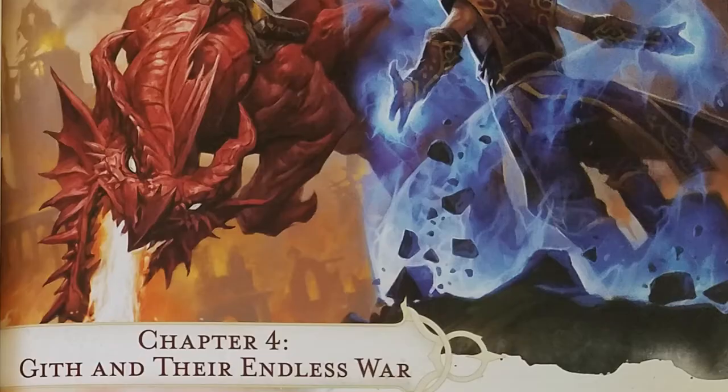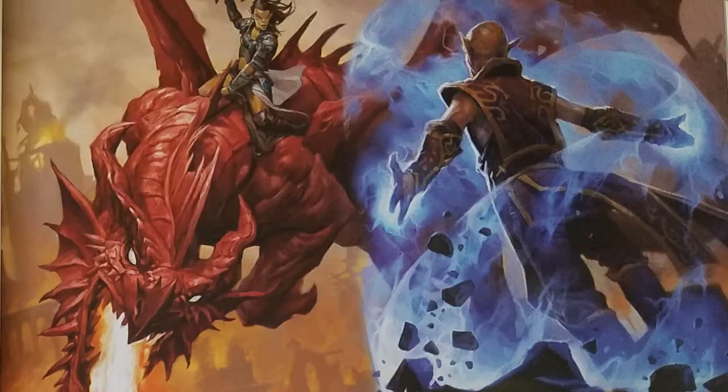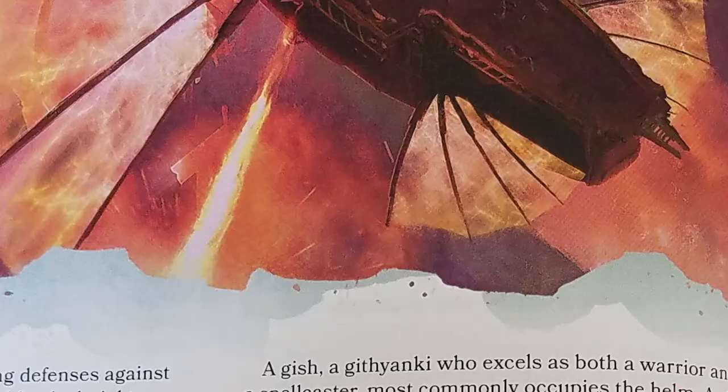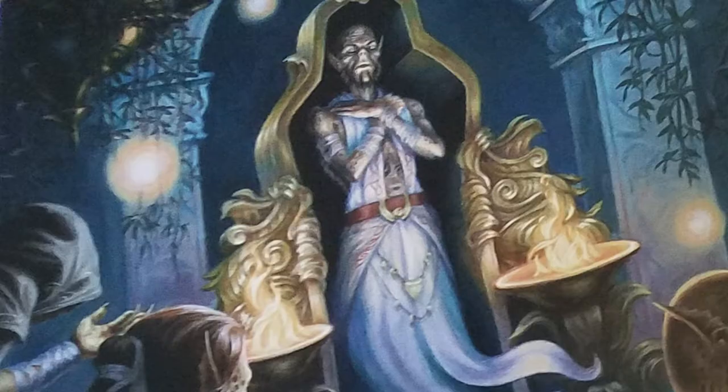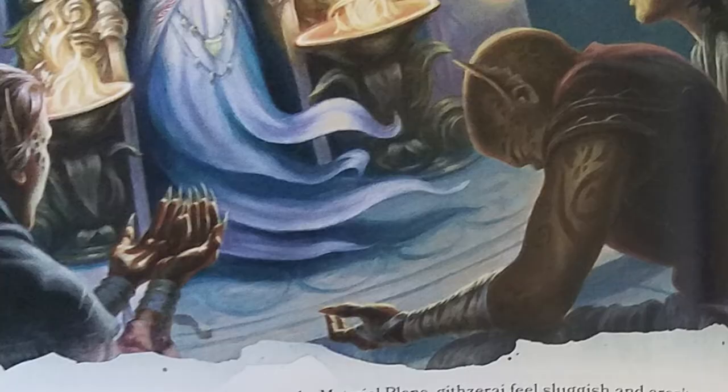Chapter four covers the Gith and their endless war. Chapter four goes into the race of the Gith, a race that was once enslaved by mind flayers, and in breaking free from their enslavement, somehow divided into two different groups: the Githyanki, a pillaging and plundering sort of subrace, and the Githzerai, a pacifist race. Both subraces are psychically and martially gifted, so they make for some really interesting, dynamic characters.